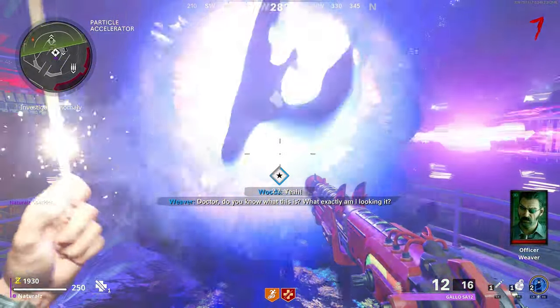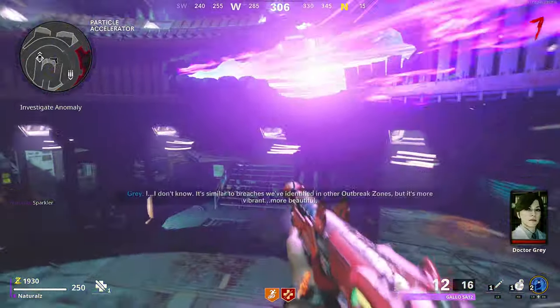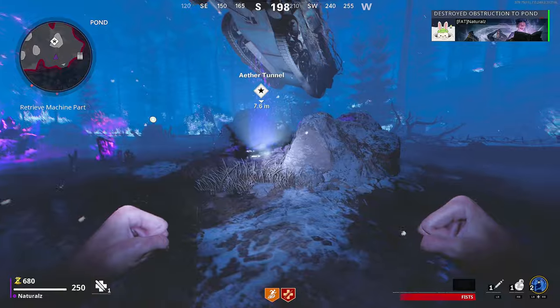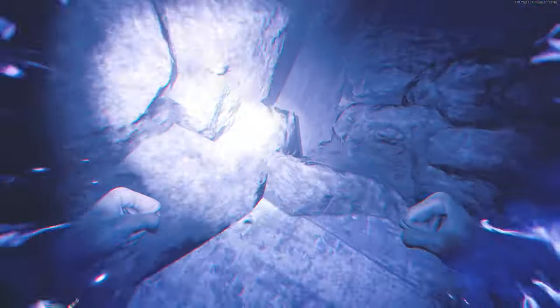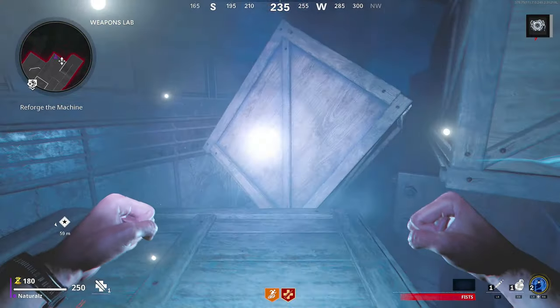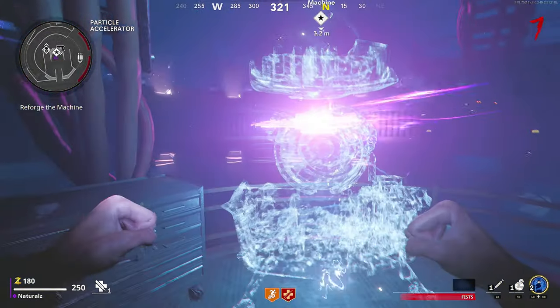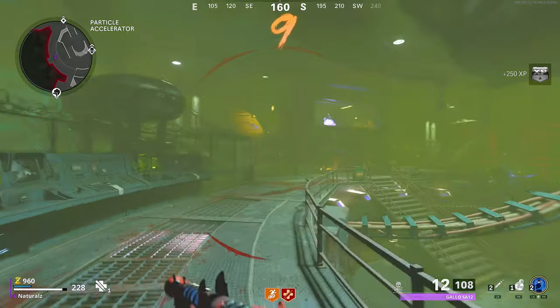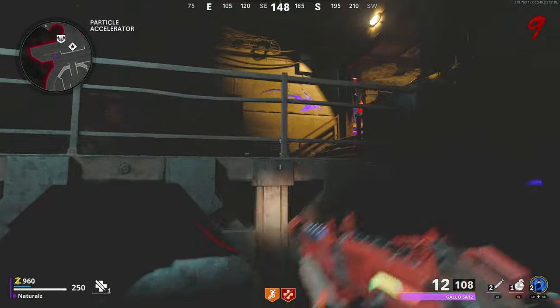This is where you collect a part for the Pack-a-Punch. There will be a prompt on your screen — go there and travel through the ether tunnel, that is where the Pack-a-Punch part will be. Return back to the Pack-a-Punch and forge the machine back together. This is step one of the Easter egg.